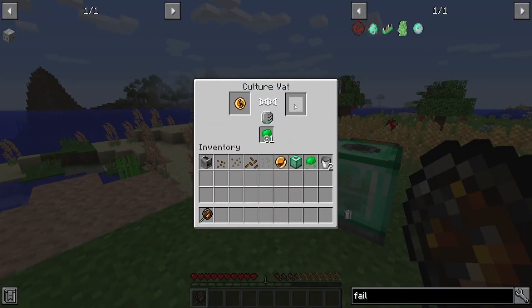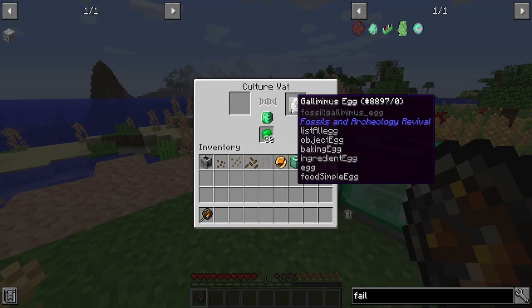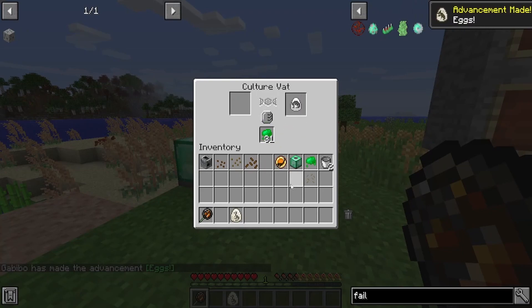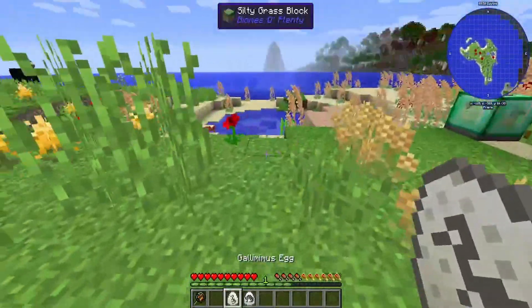So this is about done — it takes a very long time, probably around five minutes. Once this is done, it will run out of the biogoo you put in — it only consumes one biogoo per run. And then you get the Gallimimus egg, which earns you an achievement. Luckily, we also succeeded in the egg production of the Sarcosuchus. So now you have eggs.